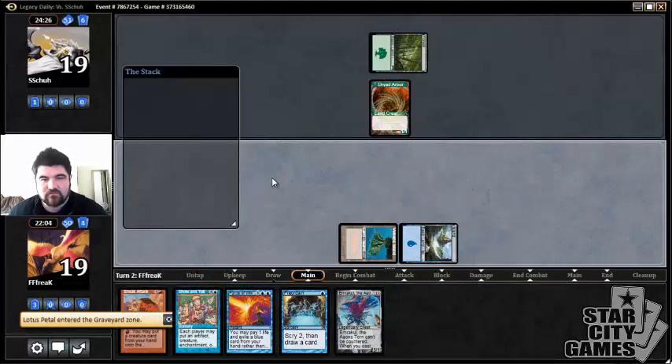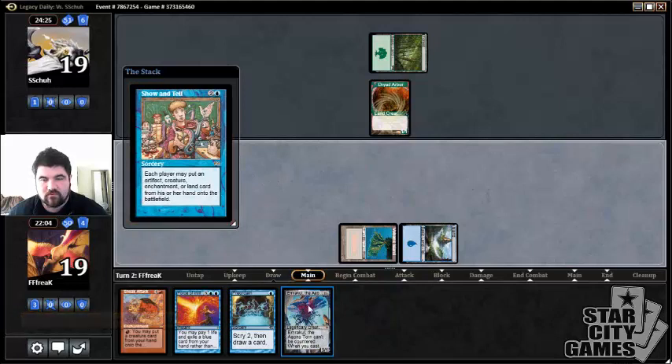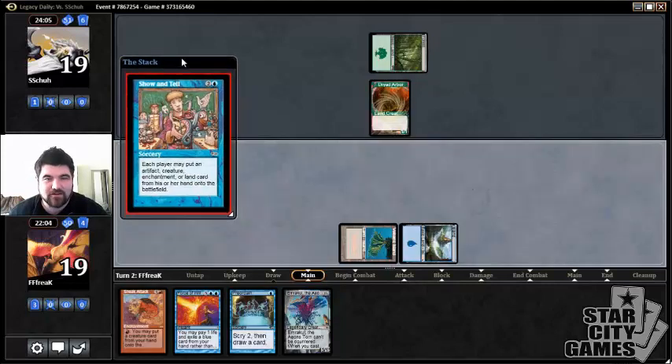And cast Show and Tell. I feel like this deck is one of the best — you know those infomercials where it's like 'I became a self-employed billionaire, and so can you'? Just follow these easy steps of finding Emrakul and casting Show and Tell, and you too could win matches of Magic just like me.